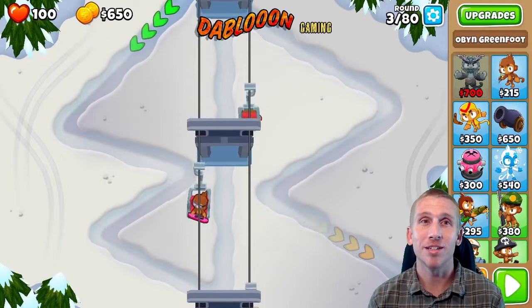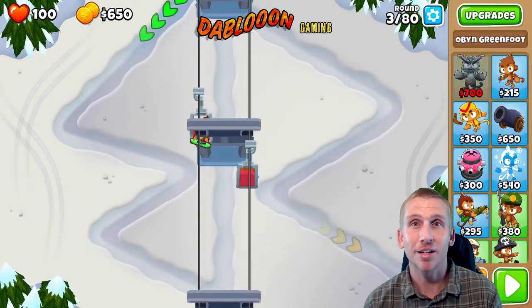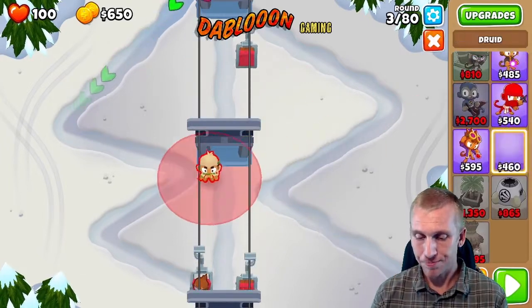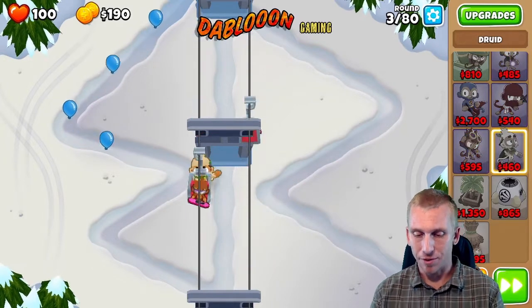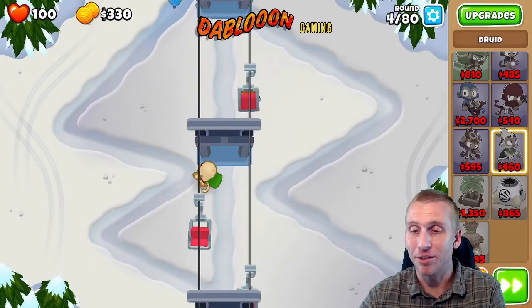I was just going to play this myself and go straight to Chimps, but I was having troubles with this one, so I figured let's make a video so everyone who's having trouble can get through it too. So first what we're going to do is throw down a Druid. It's all pretty straightforward after a few rounds, but these first rounds are very crucial to follow these steps.